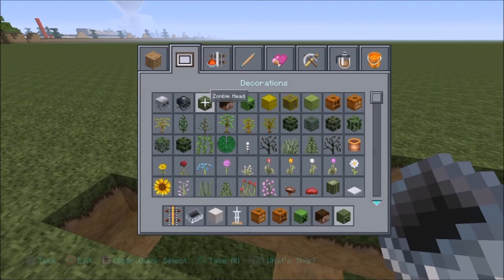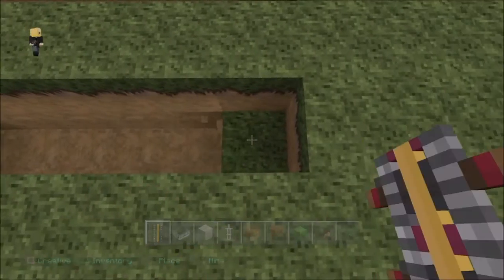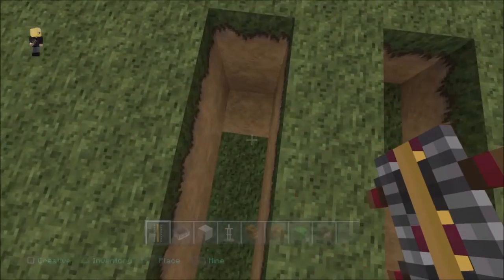Get all the different color heads, guys, because it makes the game more interesting. All we want to do is make it two blocks deep and put your power rails in every single row.